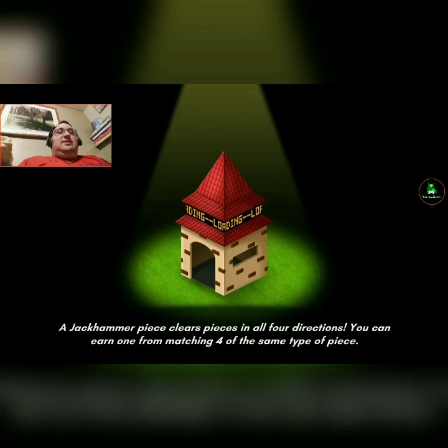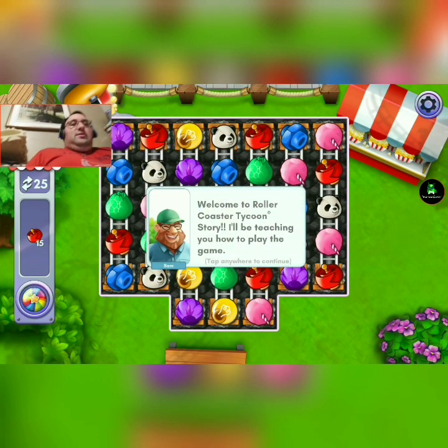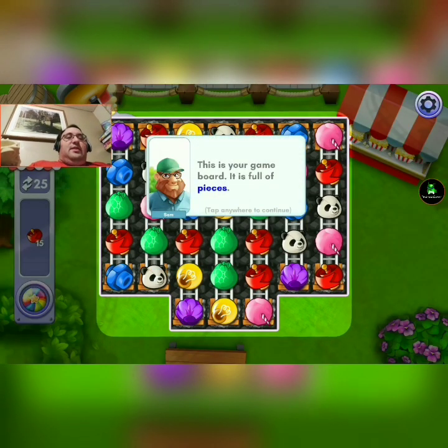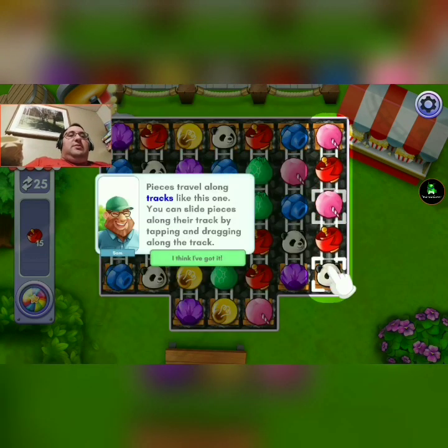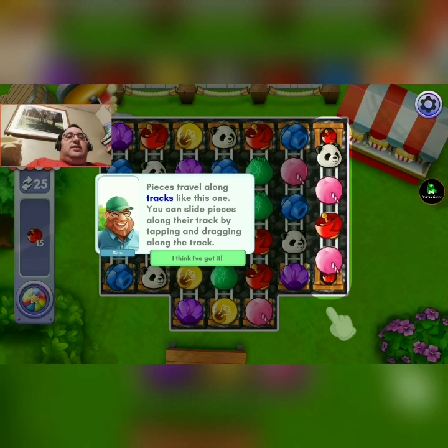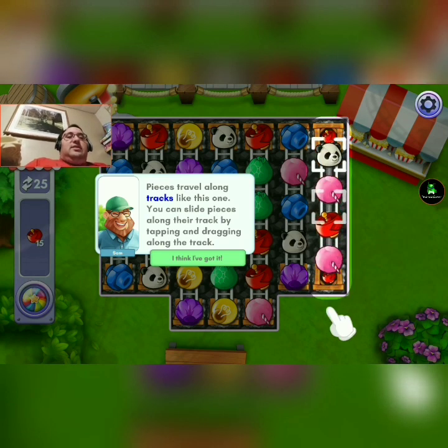It was just opened up. Welcome to Rollercoaster Tycoon Story — it'll teach you how to play the game. This is your game board, it's full of pieces. Pieces travel along the tracks, like this one. You can slide pieces along their track by tapping and dragging along the track.